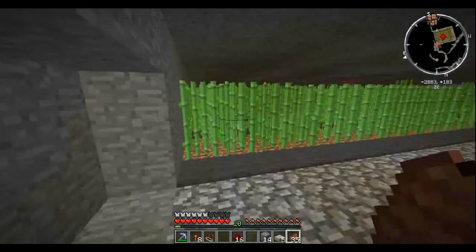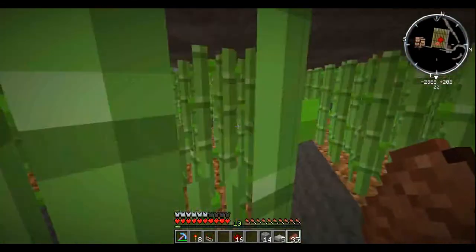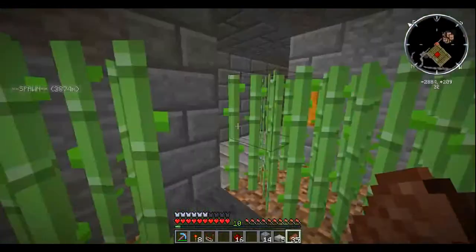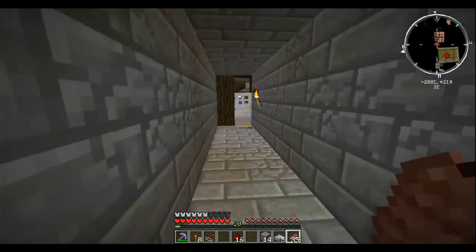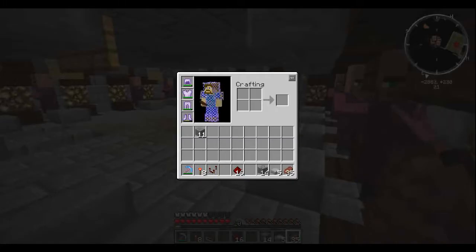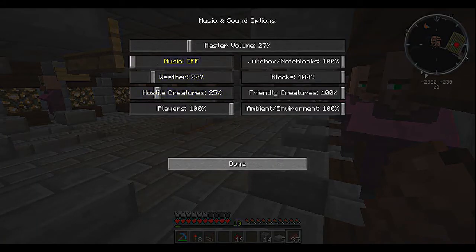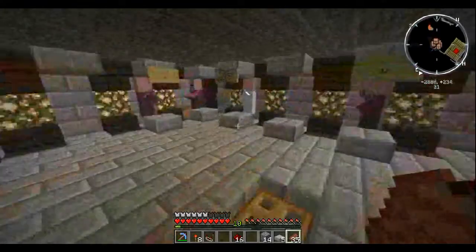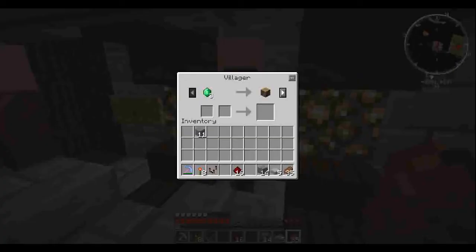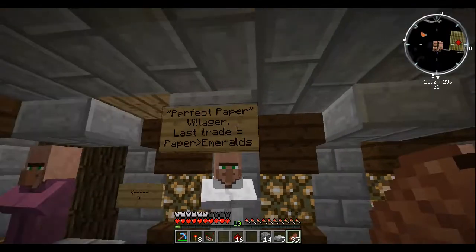I've got lots of iron now. And can you guess what this is for? If you know me, you know what all this sugar cane is for. So down here - let me turn these guys down. Sounds, music and sounds. Friendly creatures, let's turn them down. Good. This guy right here - guess what he is? He is a perfect paper villager, right there.